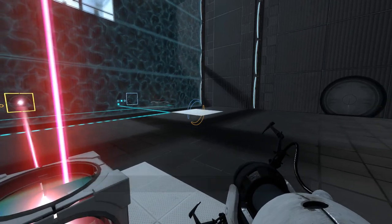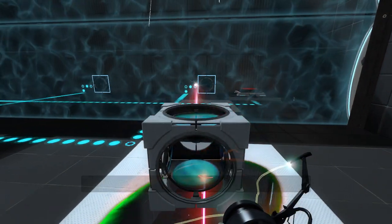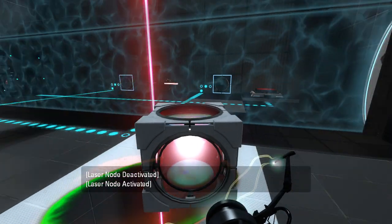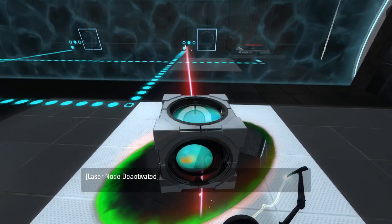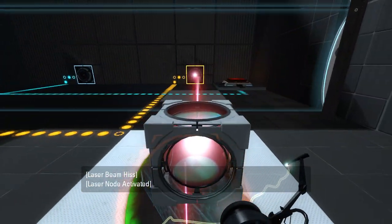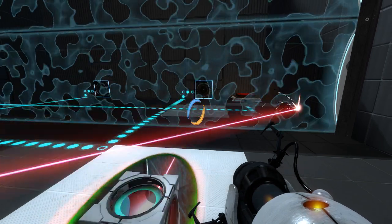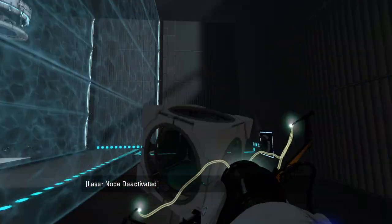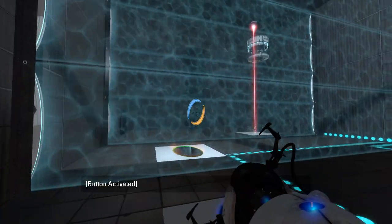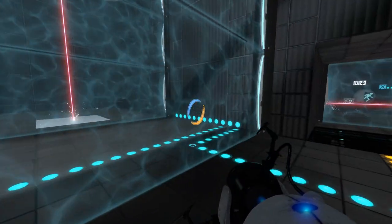Alright, so what do we have here? I'll line it up with the portal. There we go, that works. That's not a good puzzle, honestly. I'm going to have to say I'm not a fan of that one. This room is not a good idea — you definitely need more complex puzzles than that, because this is not a puzzle.